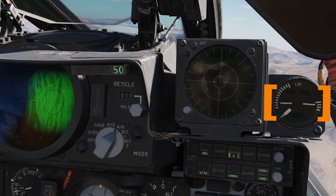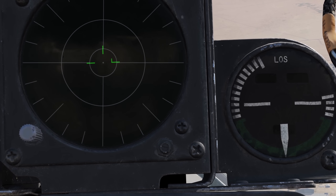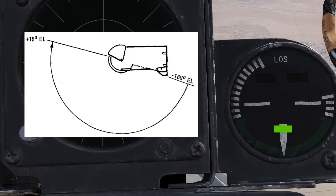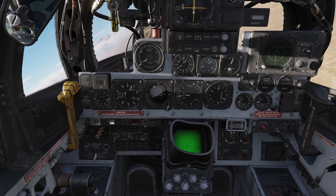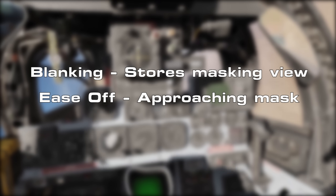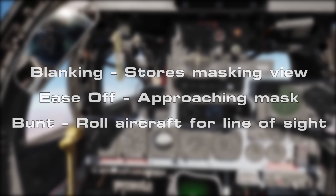Roll indication is found in the pilot's cockpit, to the right of the RWR: the azimuth elevation indicator. Inside we see the roll limits of the gimbal — within the green, it's providing a reliable clear sightline. Three flags may show indicating pod elevation: green when the pod is within minus 120 to minus 155 degrees, into yellow, and then red at minus 160 degrees or greater, by which point the pod is about to mask. The Wizzo has a few brevity phrases: 'blanking' to warn the pilot that stores are masking the view, 'ease off' as we approach masking limits, and 'bunt' as a direct command to rotate the aircraft to improve line of sight.